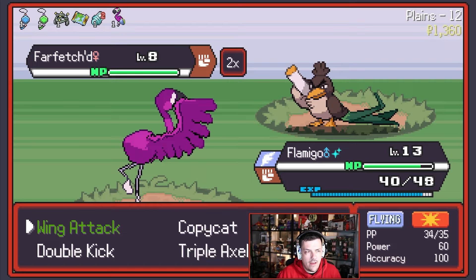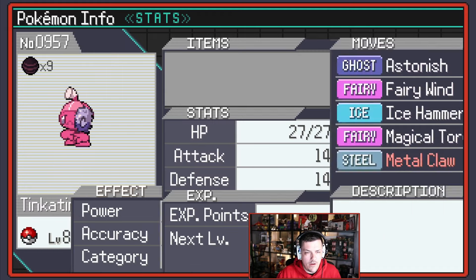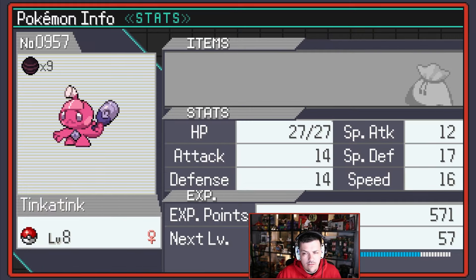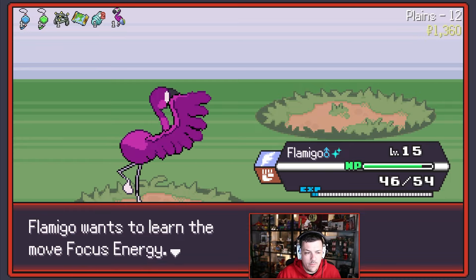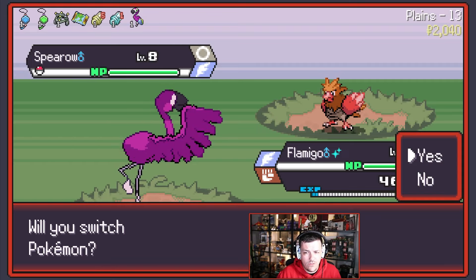Lastly, we are against a Farfetch'd — Wing Attack again. Bye-bye Farfetch'd. Do we want to learn Metal Claw? It's a Steel-type move and we are a Fairy/Steel-type Pokémon. We could get rid of Fairy Wind. Are we a Physical Attacker or a Special Attacker? We are a Physical Attacker. We could get rid of Fairy Wind and then we've got four different move types, and that is good. I don't want to learn Focus Energy. Let us grab the Special Attack — I don't think it's that useful, honestly, but we'll take it.